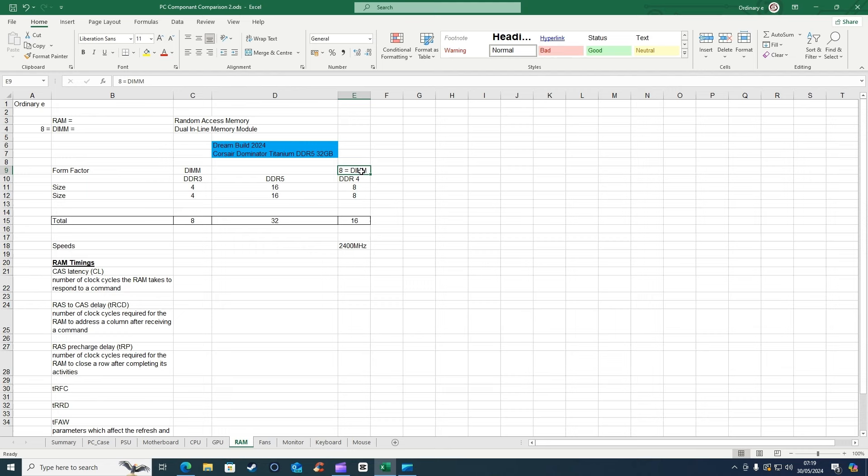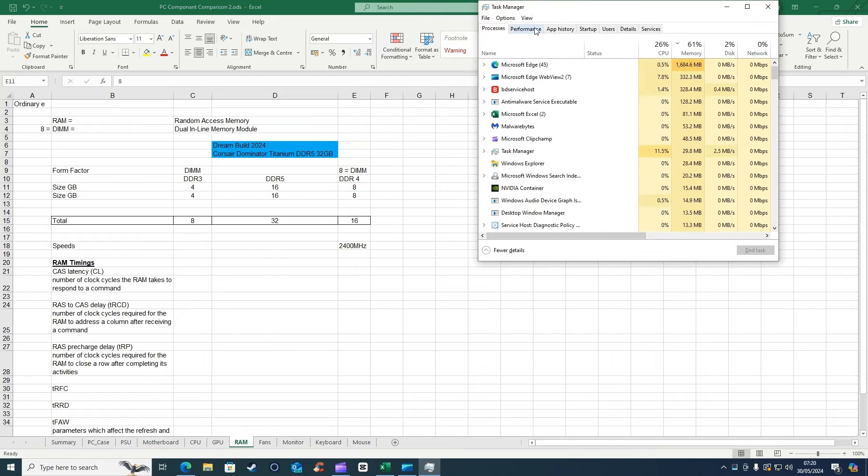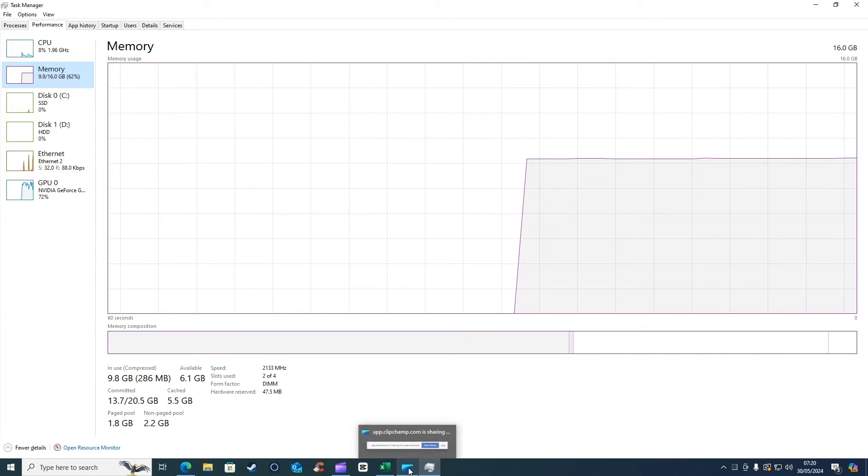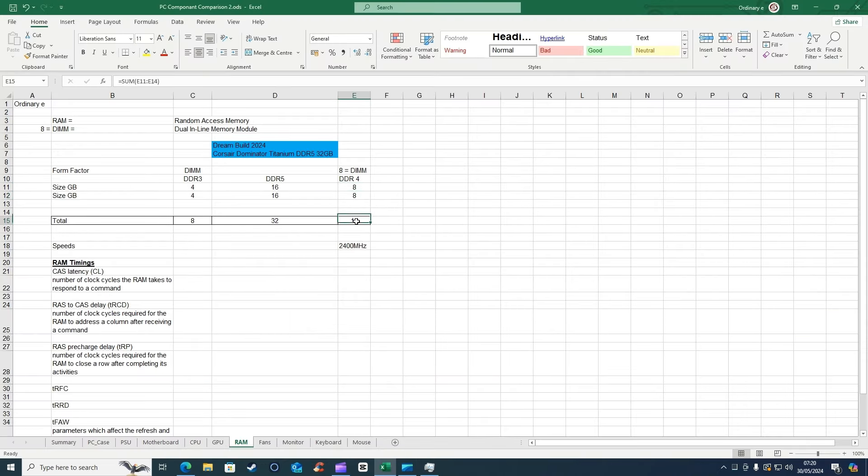What I currently know is in the system: eight DDR4, size is eight gigabytes. If I press Ctrl+Shift+Escape, it takes me to Task Manager performance. On the memory tab it shows me the speed which is 2133 megahertz, two slots used, it's a DIMM form factor and hardware is 47.5 megabytes. Over here it says 16, so we've got two slots - total is 16, which means half of that for each one is eight. So that's confirmed - eight gigabytes each slot, totalling 16.